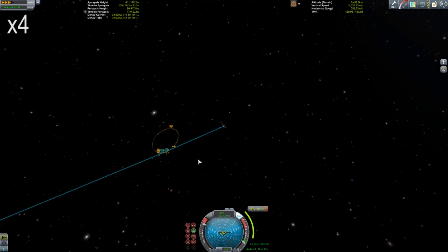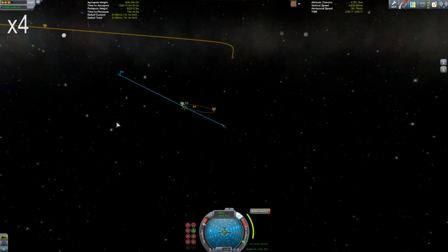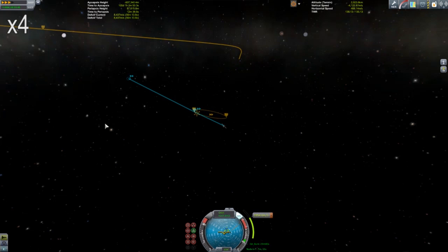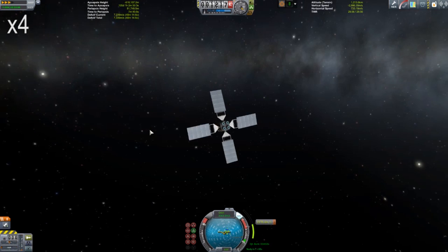Moho is difficult to slow down as well, which is a major issue. Ion drives work very well because you have power, and we're using these beautiful solar arrays to our benefit because they soak up a lot of power the closer you get to the sun. They work far away as well — pretty good too. They have high efficiency in many cases.